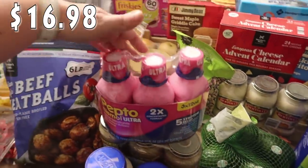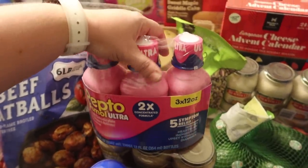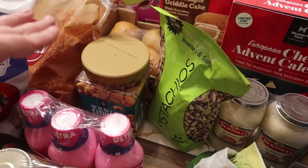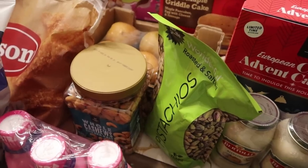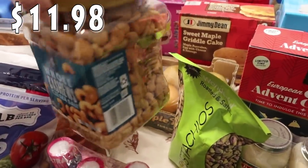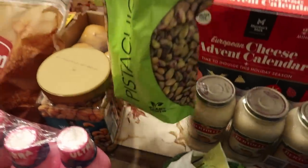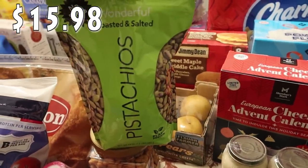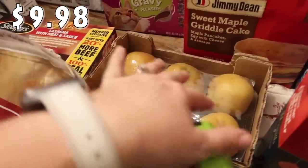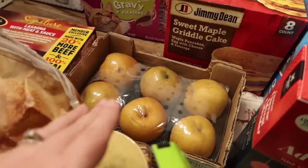Got some Pepto Bismol — this is a three-pack with three 12-ounce bottles, and we are almost out, so I went ahead and grabbed it. These are two nuts that we like to have on hand — all the kids like both of these. I got the whole cashews with sea salt, which are also great for munching on during game day, and then also got some pistachios. The cashews and pistachios are both family favorites. And there are some apple pears hiding back here — I love these, they're so good. It's a six-pack and I picked those up.